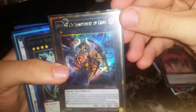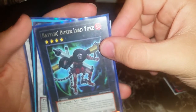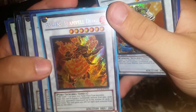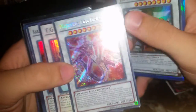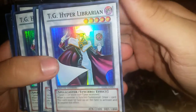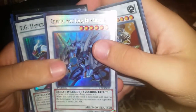Another Shock Master super — they're all fixed. Number 13 Embodiment of Crime, Battling Buster, Lead Yoke rare, X-Saber Wayne super, Ancient Flamvell Deity secret, Gravity Warrior secret, Black Drago super, Junk Destroyer ultra, Majestic Red Dragon — look at this beautiful secret rare, TG Hyper Librarian.